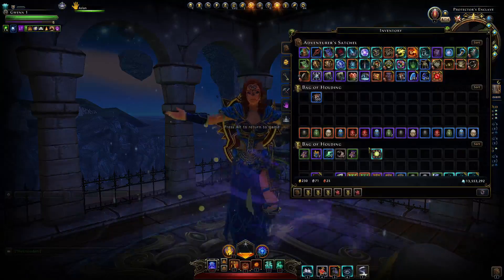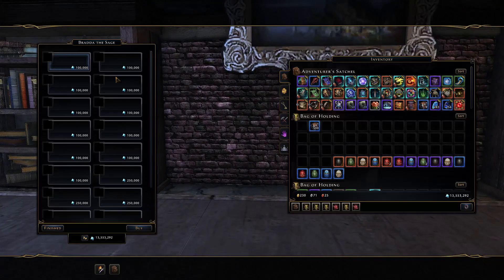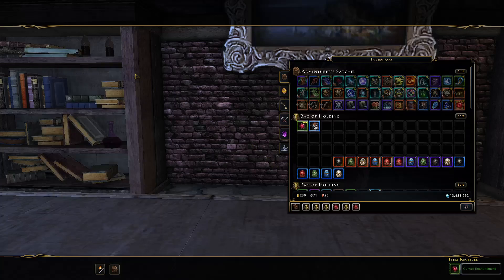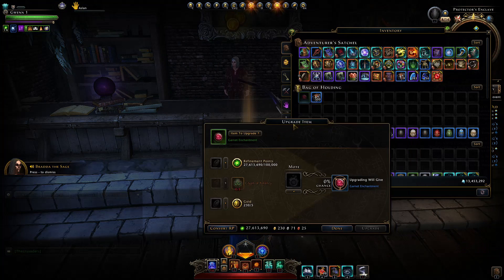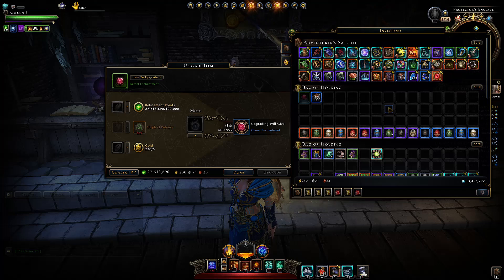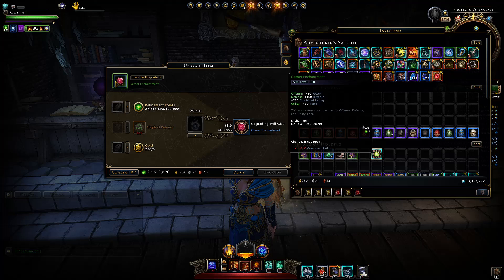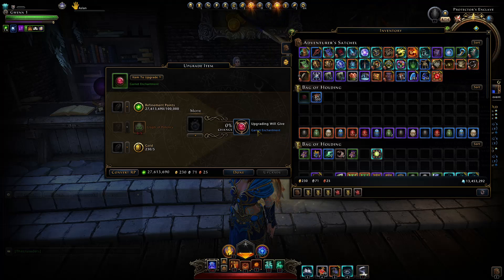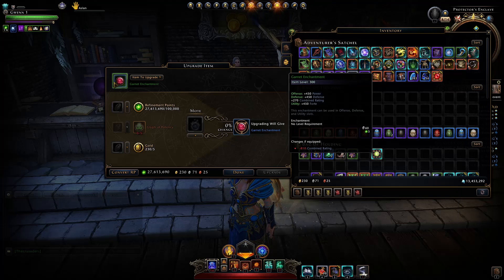To upgrade these enchantments you're going to need a bunch of reagents. You can simply purchase rank ones here for just 100,000 astral diamonds and from there you can upgrade. However you can use the exchange where you exchange three rank 15 enchantments for a rank 2, which will be a blue one. As you can see it goes from a green at 300 item level to doubling that to 600 item level. Whether the cost of three rank 15s is equal to just a blue — in my opinion it's not, if you can just buy greens at 100,000 astral diamonds.